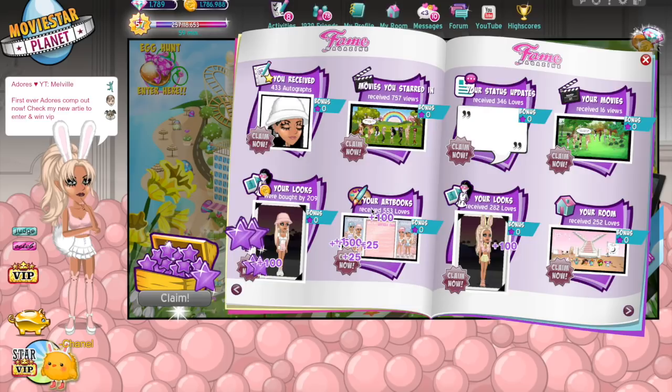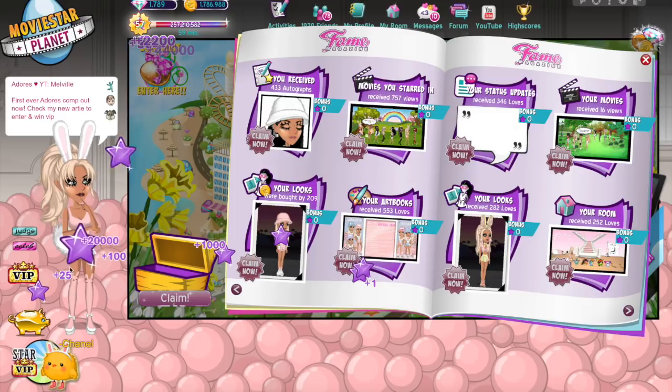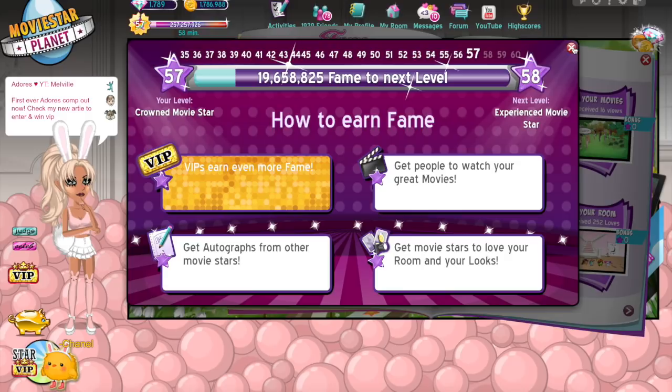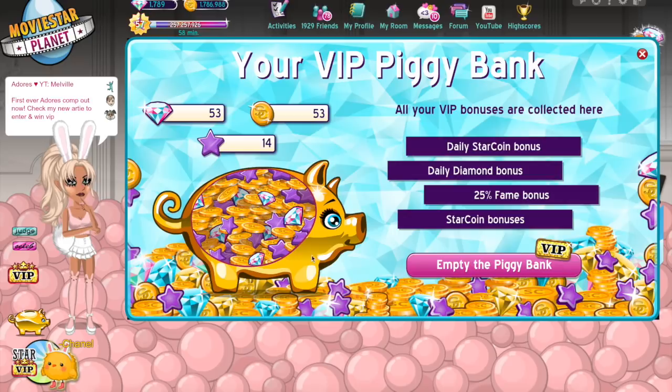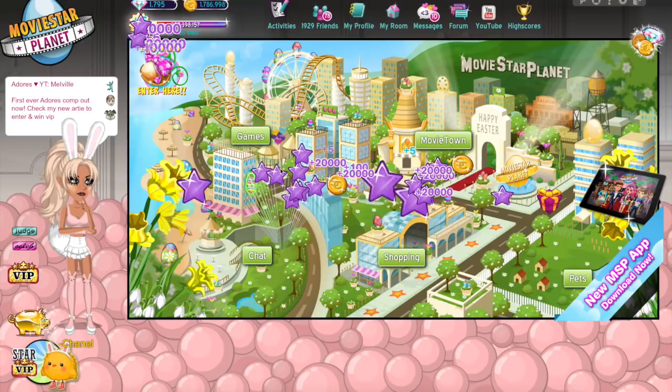I'm also gonna open my fame magazine. How do I have 400 autographs? I swear I just opened this yesterday. Thank you guys so much for the support — I've been trying to friend people who I see twinning or entering the comp or just supporting me, but MSP has been super glitchy with my friends. Let's claim this! I still have literally 19 million fame left. It gets like 3 million higher to the next level every time I level — I really can't keep up.